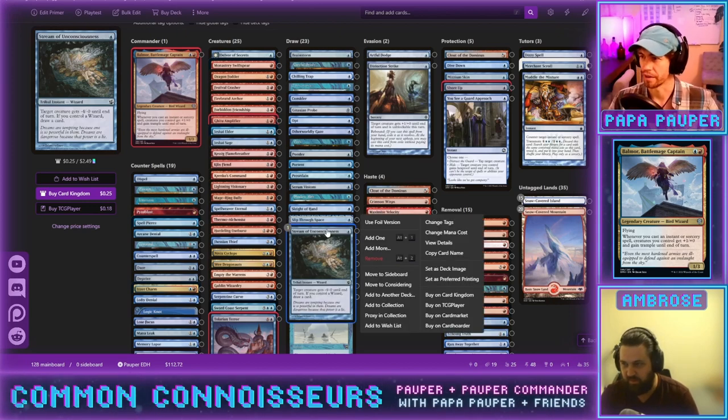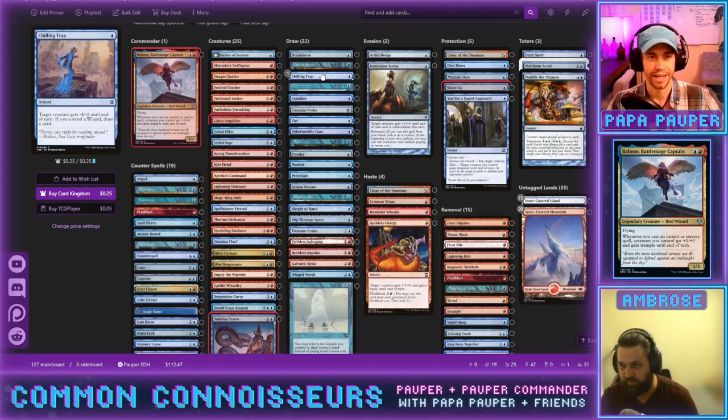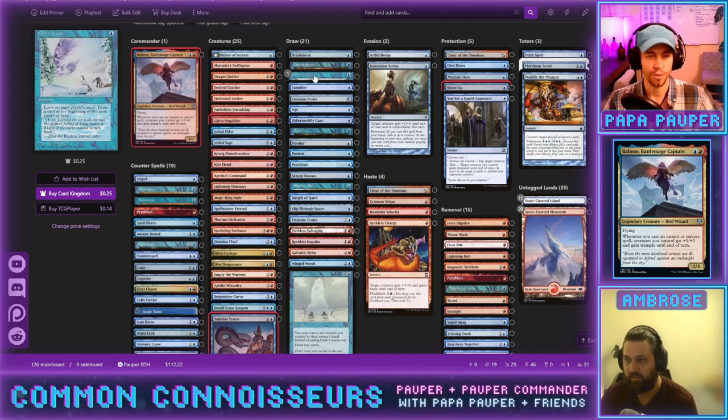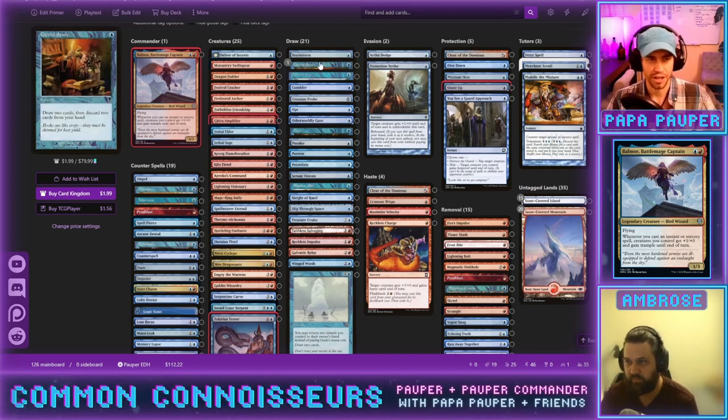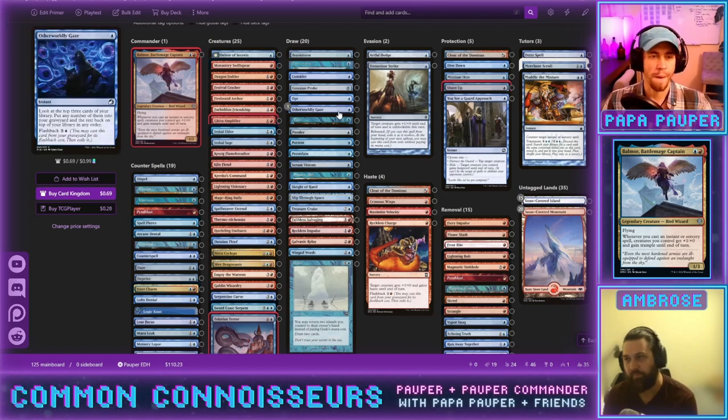Stream of Unconsciousness is cuter than it is good. Chilling Trap is the same card but without the wizard tribal upside. Careful Study is card disadvantage and card disadvantage in an aggro deck is a really bad thing — cut. Otherworldly Gaze has two casts and lots of card selection, but it's card-negative. You can cast it in upkeep before you draw, and with enough cantrips you can chain it into the card you want.